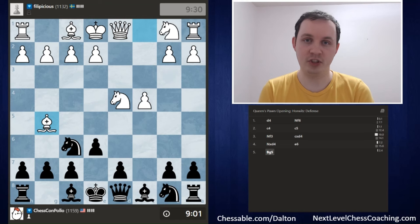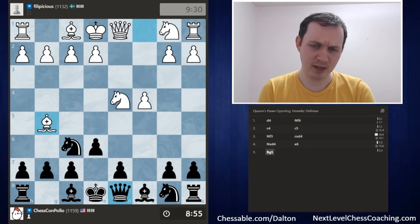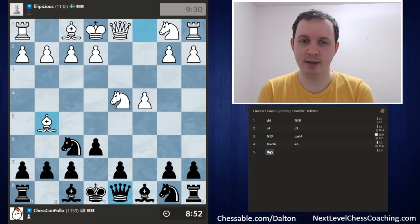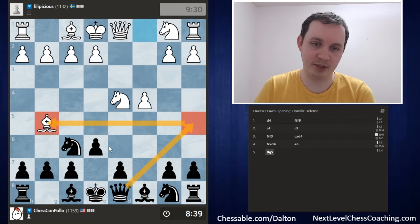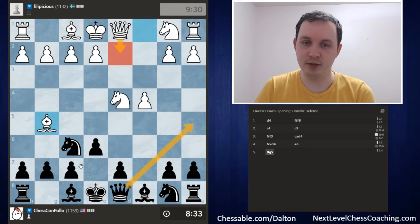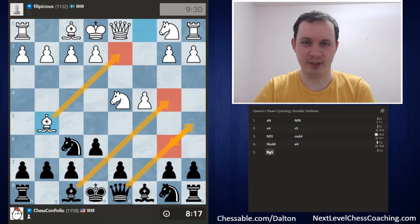White decides to go for Bishop to g5, pinning our Queen in this position. I don't think this is a great move for our opponent. I have a feeling we can do something like Queen to a5 check. Depending on how White blocks the check, we're attacking the Bishop. If the Knight blocks, we can simply take the Bishop on g5. If the Queen blocks on d2, we can play Bishop to b4, which becomes very annoying. If they bring the Bishop back to d2, we can play Queen to b6 or Bishop to b4, and this Bishop moving back and forth isn't great for White.